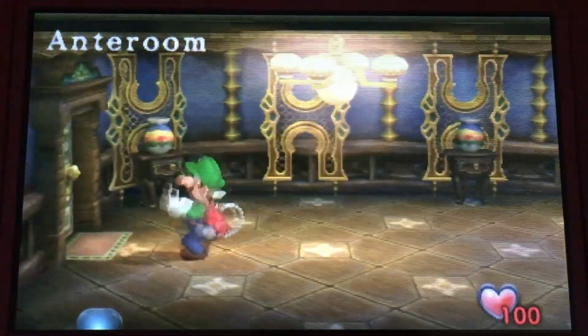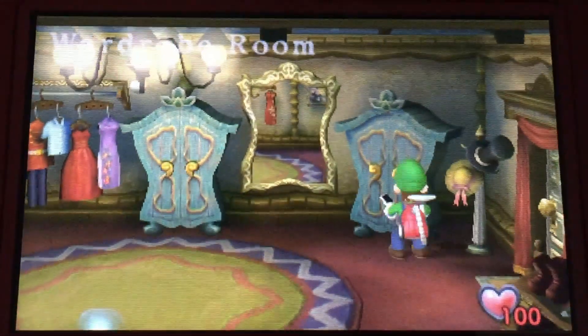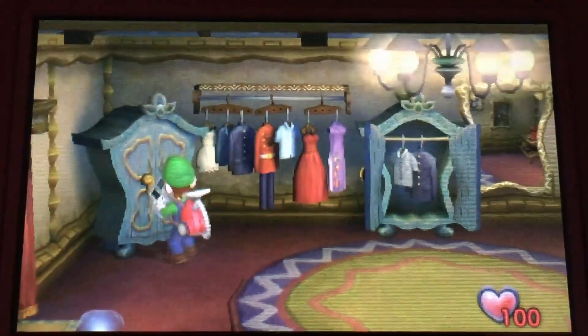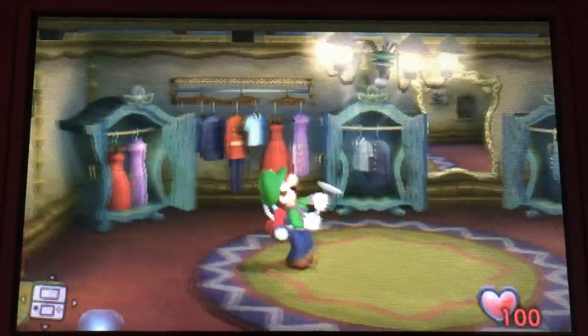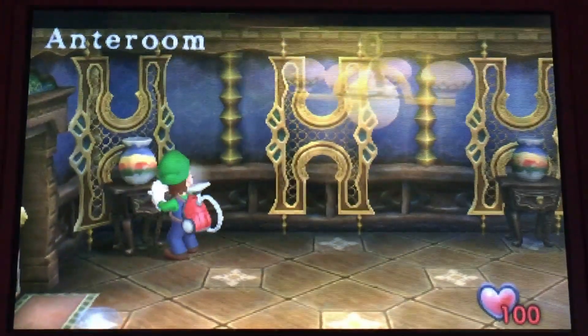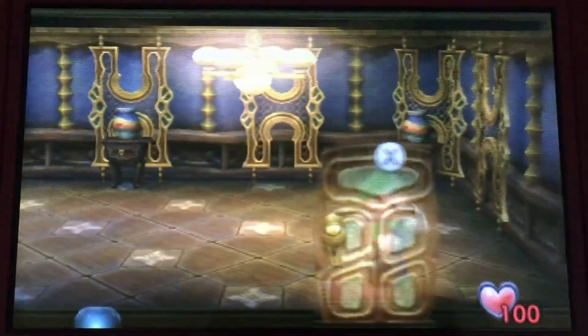Luigi's Mansion's story starts by revealing that Mario has gone missing, and Luigi has to save him. To do this, Luigi has to explore a haunted mansion and use the Poltergust 3000 invented by Professor Egad to suck up all the ghosts haunting the mansion. The interesting thing about the story is that it slowly opens up throughout the adventure by giving Mario's items to Madame Clairvoye. Overall, I think the story ties into the game's overall design.